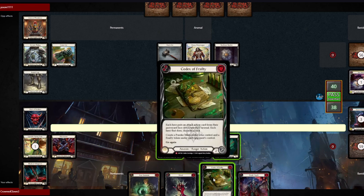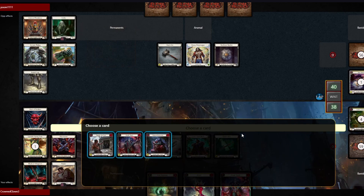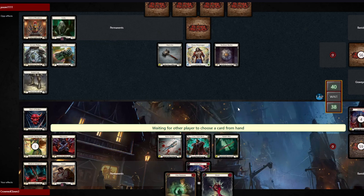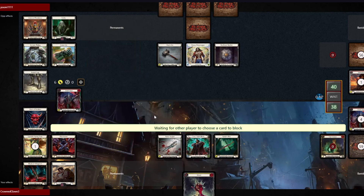Here we're going to see a Codex of Frailty play. I decided to play Codex of Frailty here because I know the only card in his arsenal is going to cost seven resources, which is going to be incredibly hard to pay, especially when he'll have to discard the card to the Codex. I'm also going to be attacking him with Dead Touch, which presents a good on-hit. I'm going to hold the Shred because Star Strike is almost impossible to play from this position, and even if he tries, I'm going to choose Blood Rot.